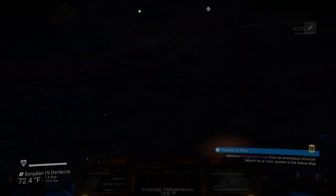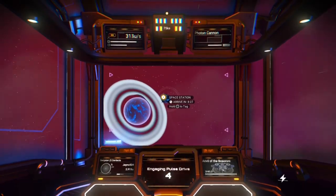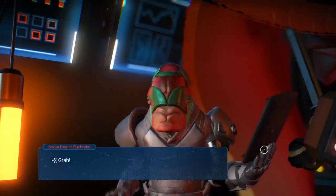Once it loads, hop into your ship, head into space, then head to the space station. Once you land, head over to the scrap dealer and acquire coordinates to buy an emergency broadcast receiver.